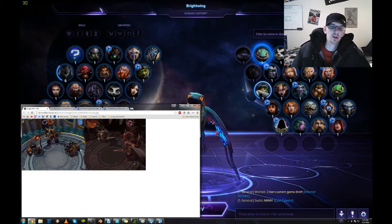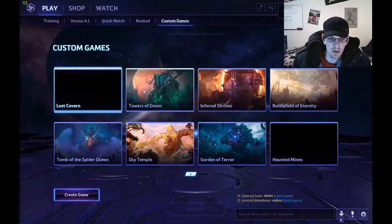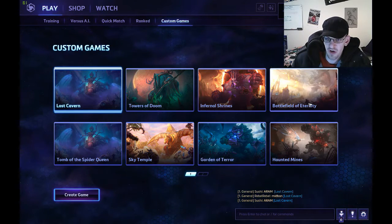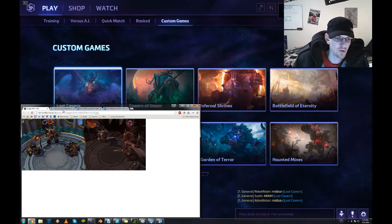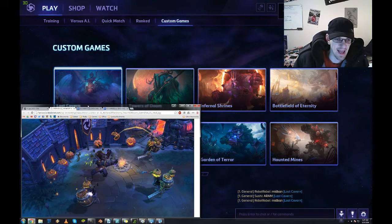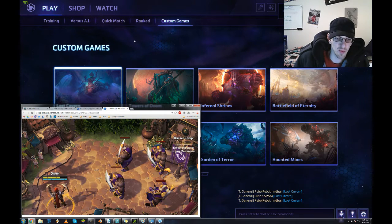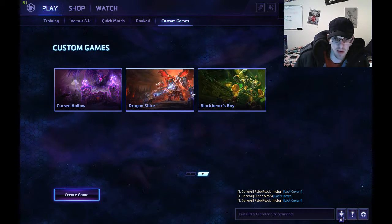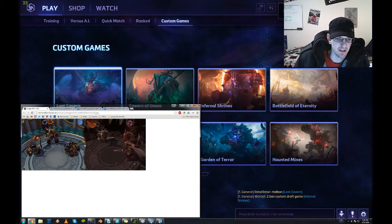On the two Diablo maps — Infernal Shrines and Battle of Eternity — the mercenaries are different. The suicide-bombing mercenaries are only on the Towers of Doom map. The standard mercenaries, Siege Giants and Bruisers, are on all other maps, except for these two Diablo maps, which have their own unique types.